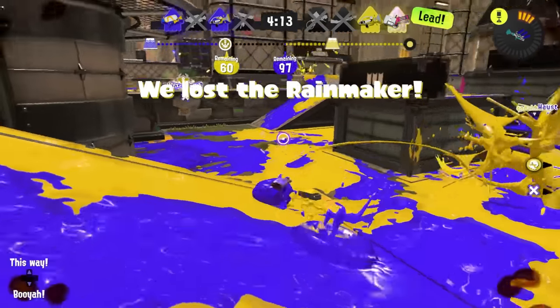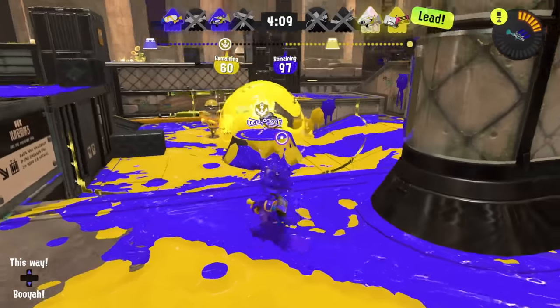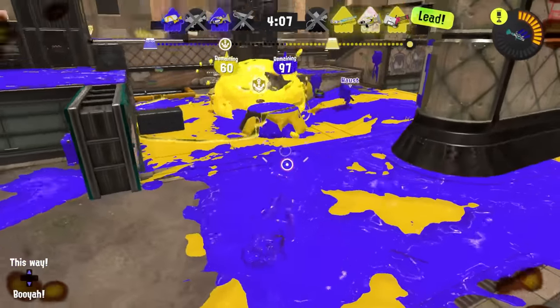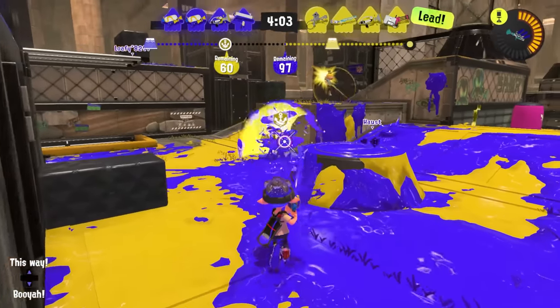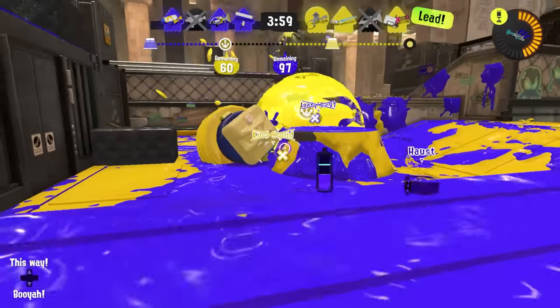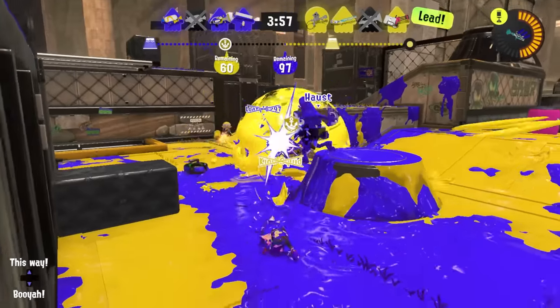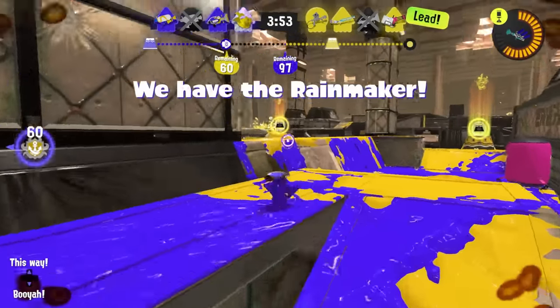At higher levels, what's more important than the explosion is the paint it puts down. Sometimes the Rainmaker explosion paints a lot — that paint lets your team instantly gain access to areas past mid. And just as importantly, whoever gets credit for popping the shield gets credit for all that paint in their special gauge, usually charging their special for them immediately.